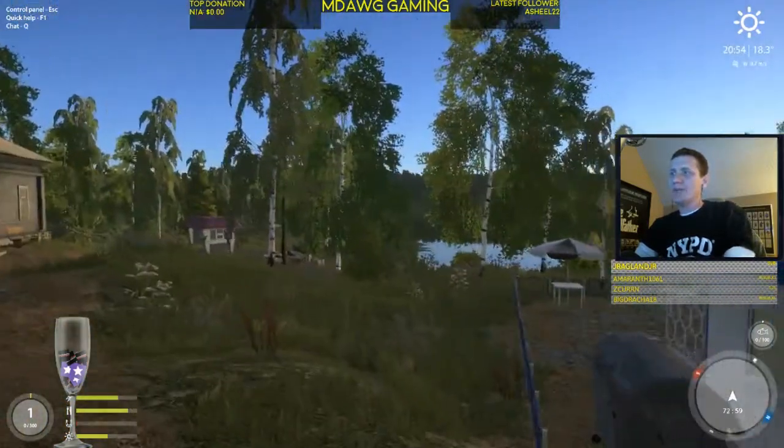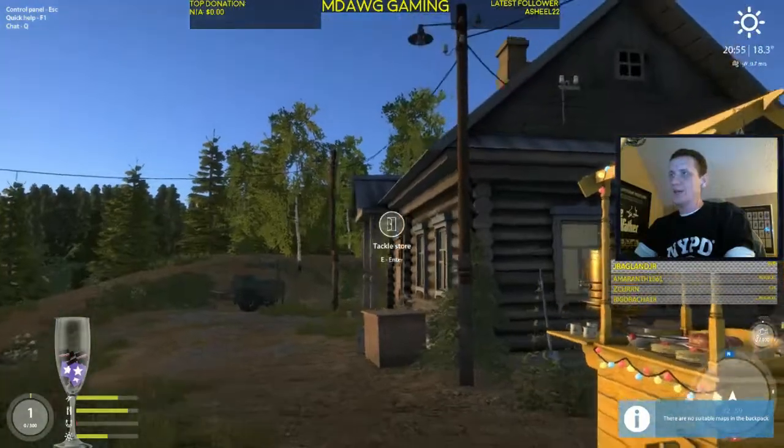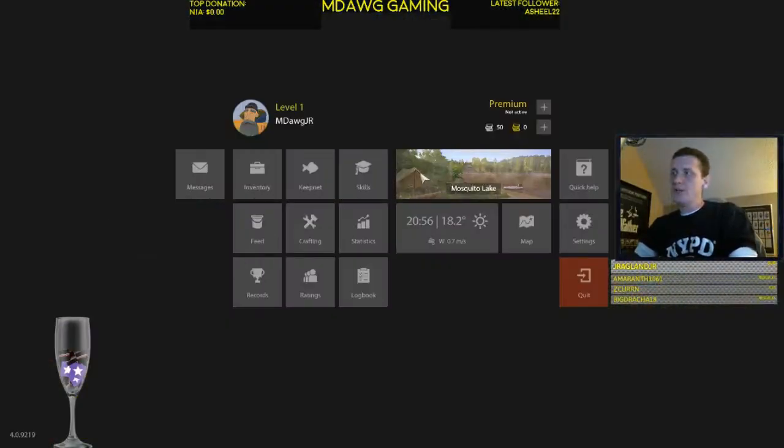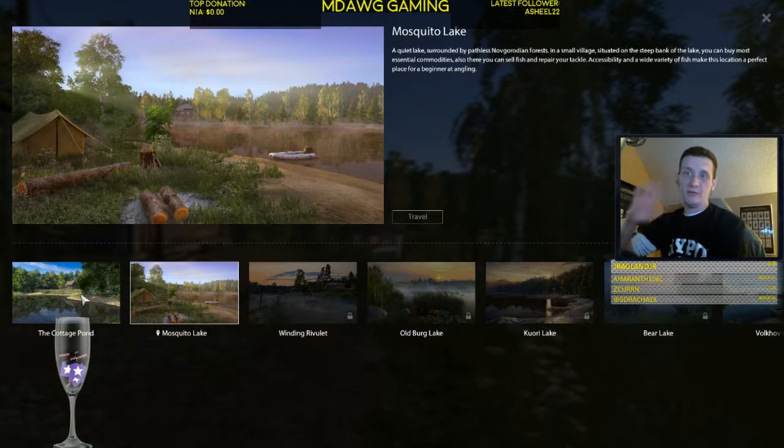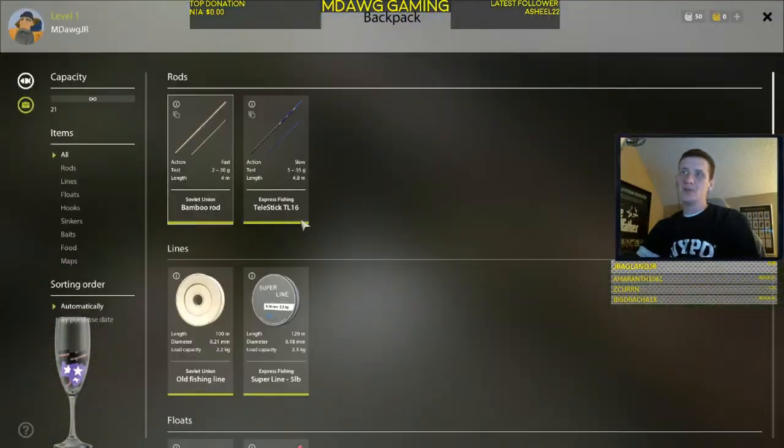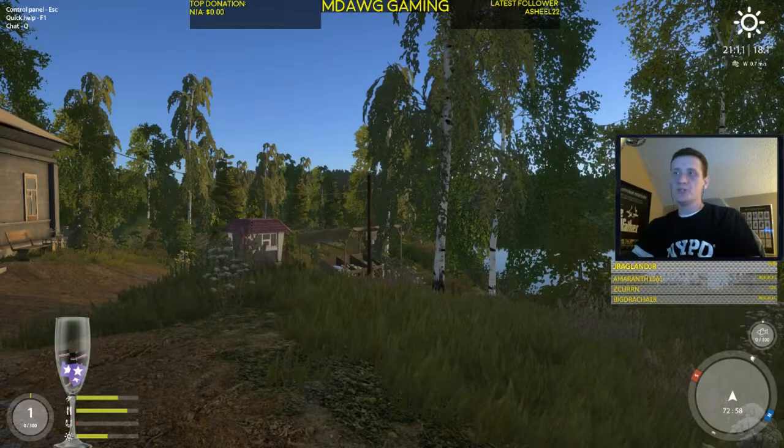So just a quick note — we haven't done anything with this account yet. You start at Cottage Pond and you have to do the tutorial. I've already done the tutorial on other accounts, so I did not need to do it on this one, and we've started here at Mosquito Lake instead. The nice thing about Cottage Pond though — you can get spare tackle and bait once a day by walking up to the cabin and hitting E.